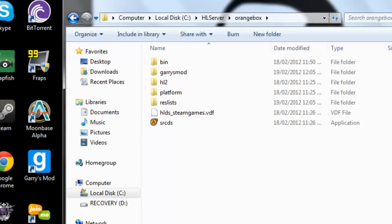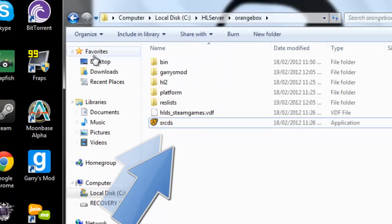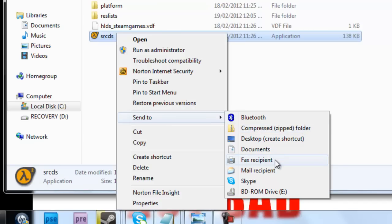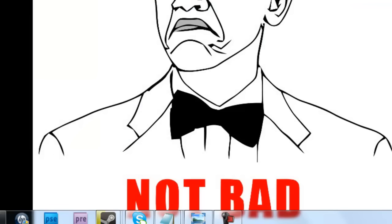Hello again, I'm back. It was a bit of a long download, but I'm done. So what you have to do now is right-click SRCDS — it's going to be a folder created after your download finishes. You do the exact same thing you did before: send it to your Desktop, Create Shortcut. This is what we're going to use to run our server.